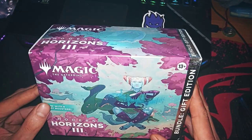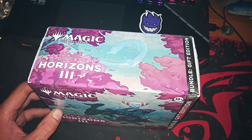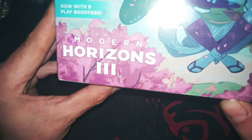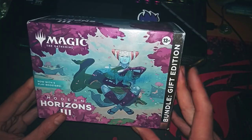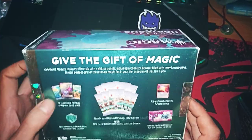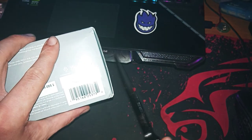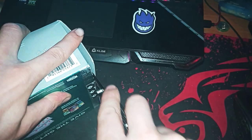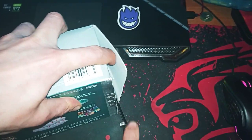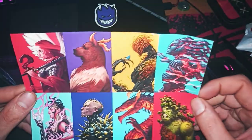Good morning and welcome back to another unboxing. Today we have Modern Horizons 3. This is a nice one, full of foil. We have a lot of foil here, a life counter — but who cares about them. Let's crack it! I've got something... nice, so we have artwork.